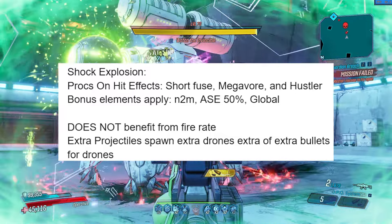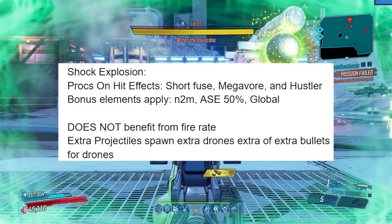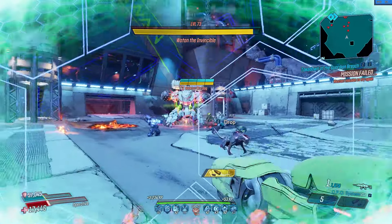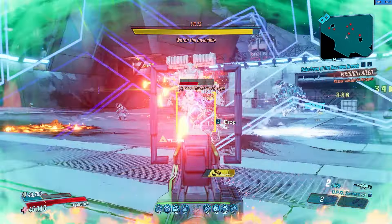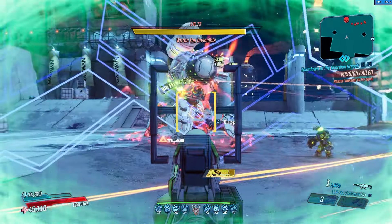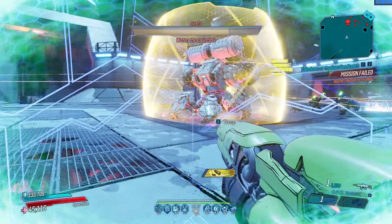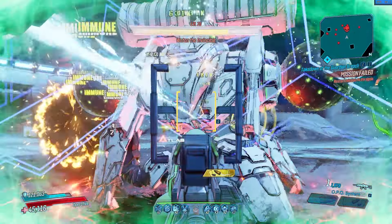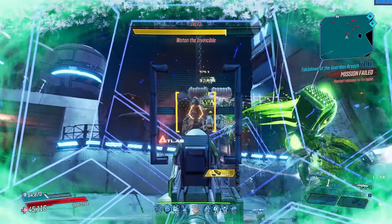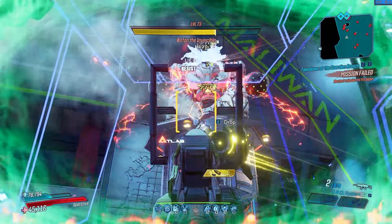The shock explosion also procs on-hit effects such as Short Fuse, Megavor, and Hustler, and bonus elements apply to the pellets and the shock explosion — such as Next Two Mags, AC 50, and global elements like Revolter or Terror Cryo. The drones do not benefit from fire rate, and extra projectiles spawn extra drones instead of extra bullets. You have to make sure to look at enemies for OPQ drones to attack them, otherwise they won't go after them. They have a duration of 12 seconds after which they will expire — they are not like Dark Army drones that stay forever. They also have a health bar so enemies can destroy them, so use cover and barrier to protect your drones.